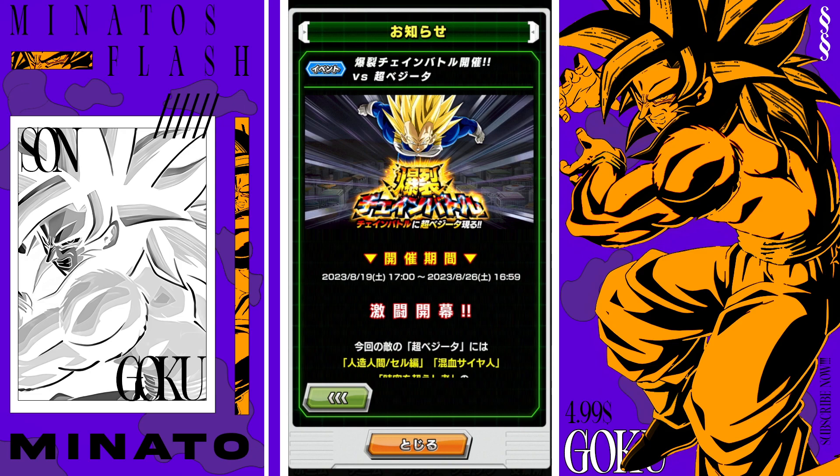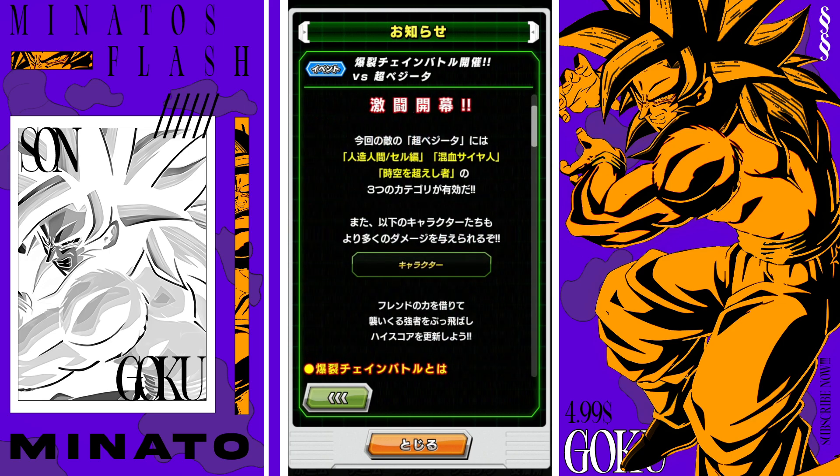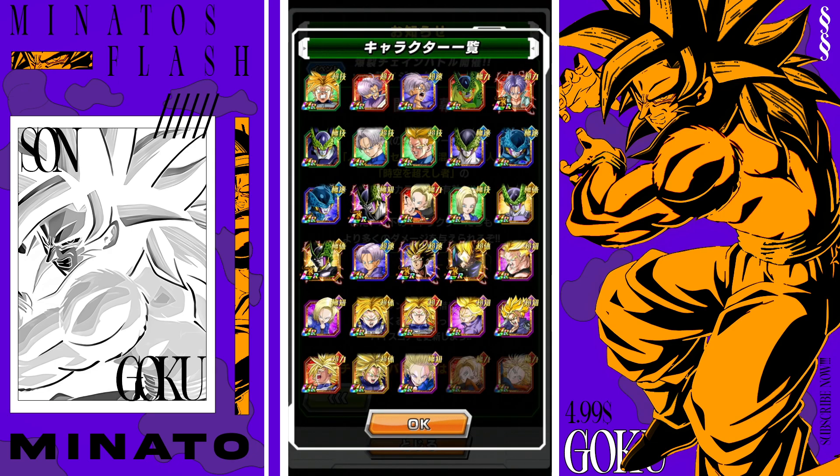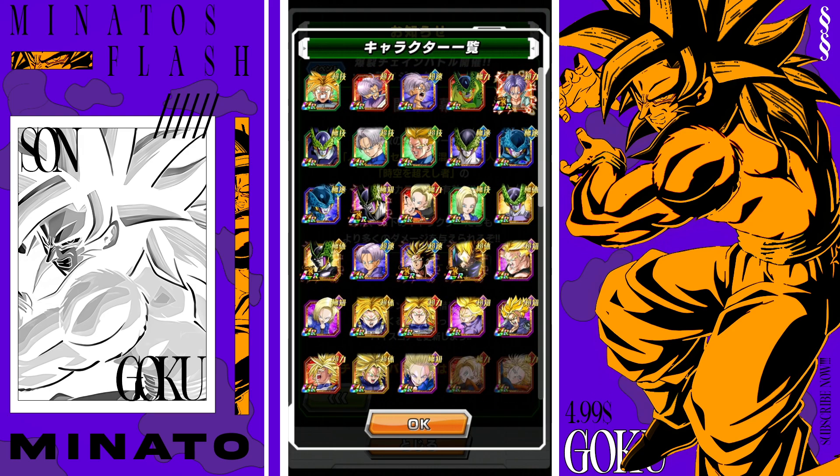The newest chain battle on JP, which seems to be the final event in the super trunks celebration, is this super Vegeta chain battle. The effective categories are Android Cell saga, hybrid saiyans, and time travelers — basically all the Trunks units, 18s, and Cells. This should be a fairly easy chain battle.